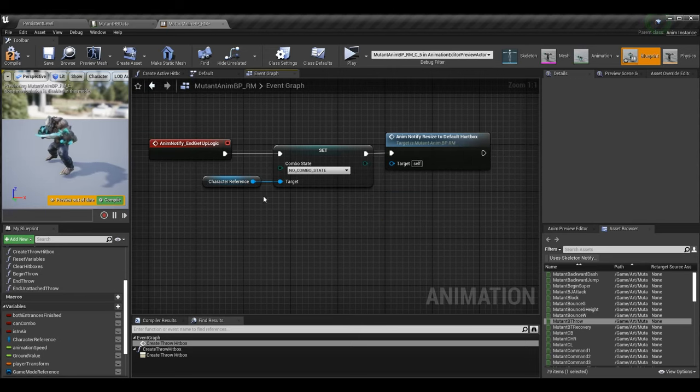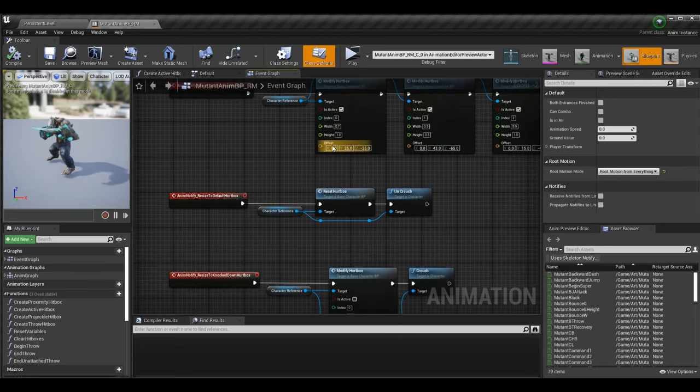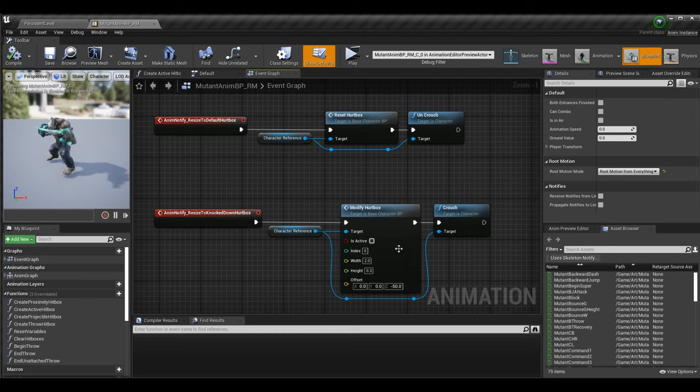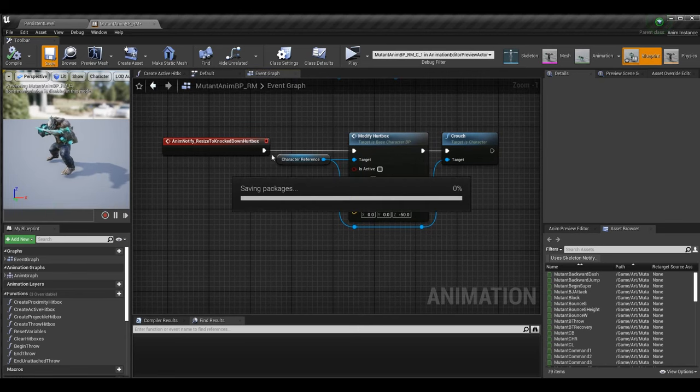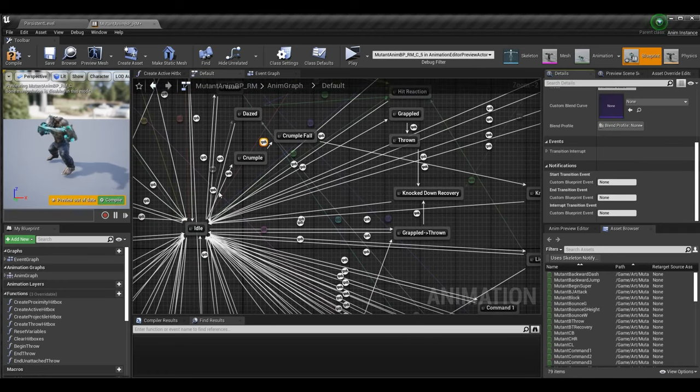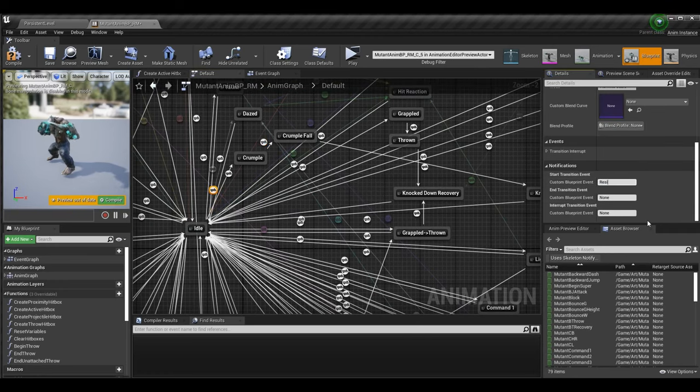After resetting the combo state, I call the anim notify anim_notify_resize_the_default_hurtbox — this was covered earlier in the series. We handle the event down below. You may not have this, so let's go over it: resize_to_default_hurtbox just resets hurtbox sizes and calls the uncrouch function for fluid movement. Resize_to_knockdown_hurtbox modifies the hurtbox to the proper size during knockdown. Now we want to do the same for crumple — modify the hurtbox to the proper size during the crumple animation with a new anim notify.